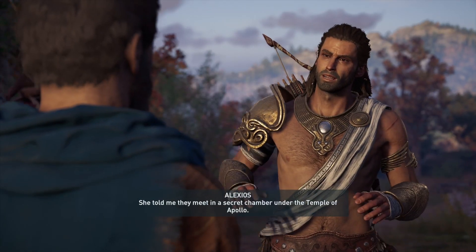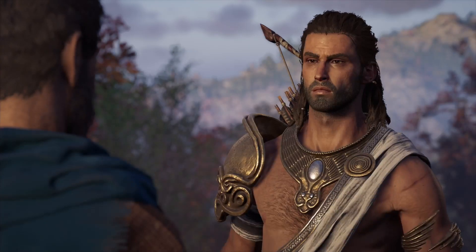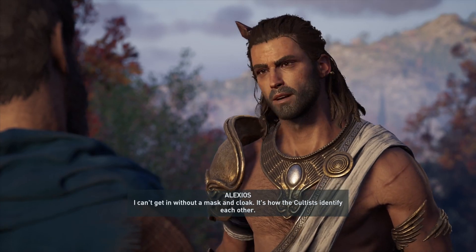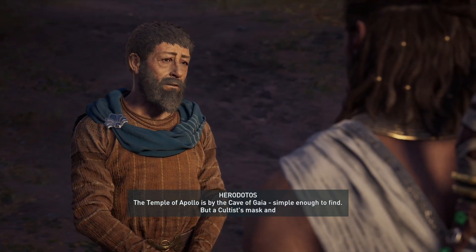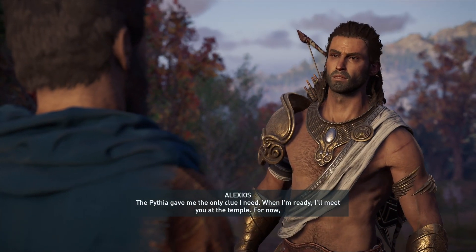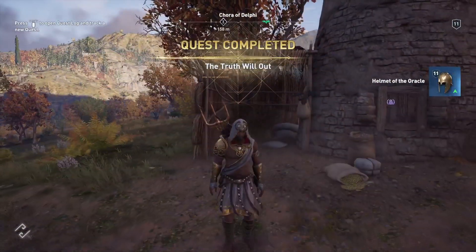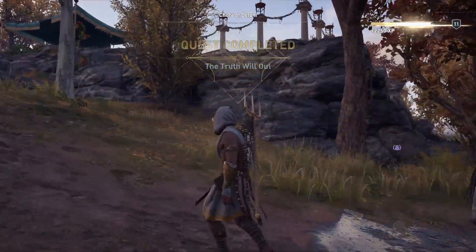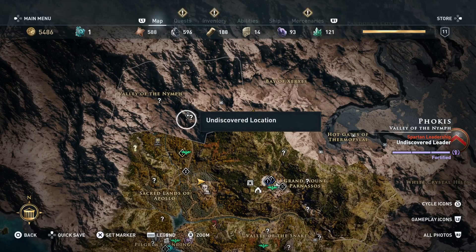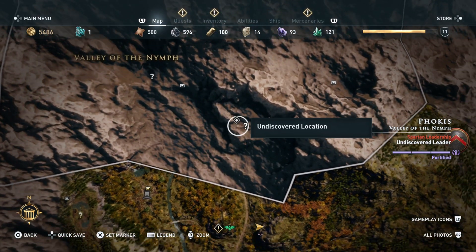She told me they meet in a secret chamber under the Temple of Apollo. The cult has fooled this old man. I can't get in without a mask and cloak — it's how the cultists identify each other. How will you get one? The Pythia gave me the only clue I need. When I'm ready I'll meet you at the temple. For now, I'm going to kill Elpenor. Let's pick up the helmet of the oracle and head to the fort just south of the Valley of the Nymph.